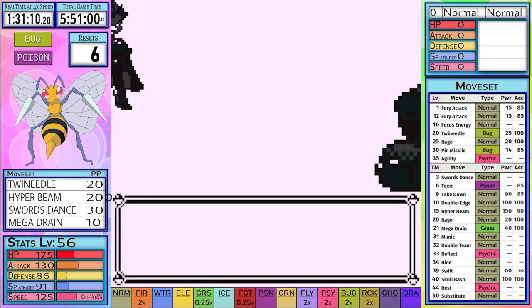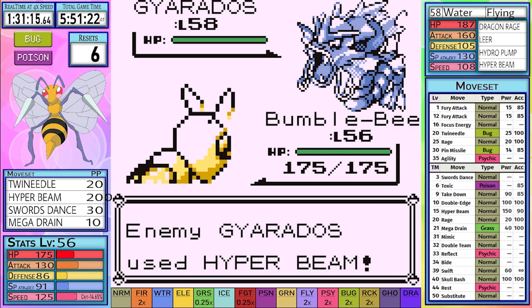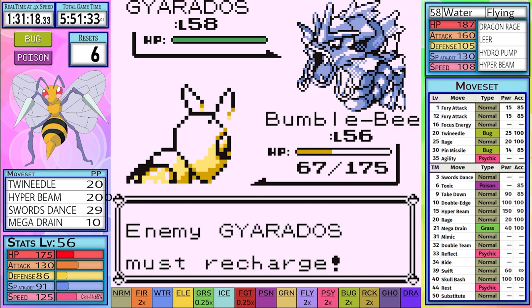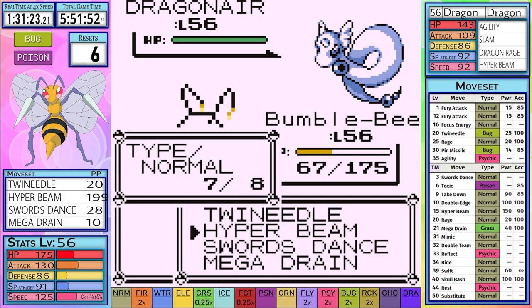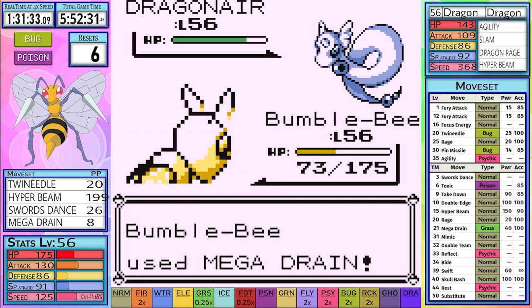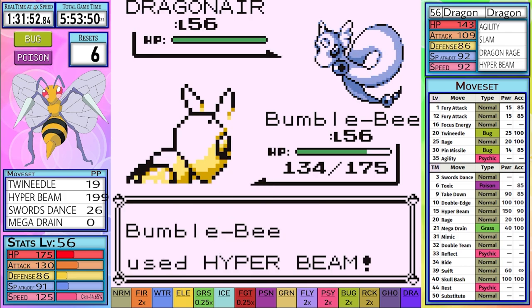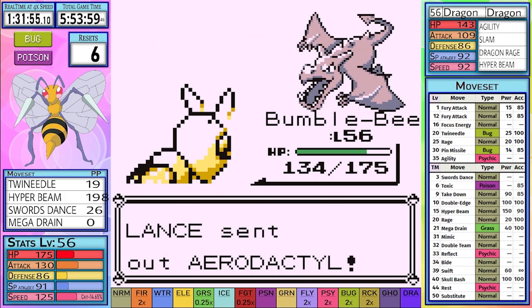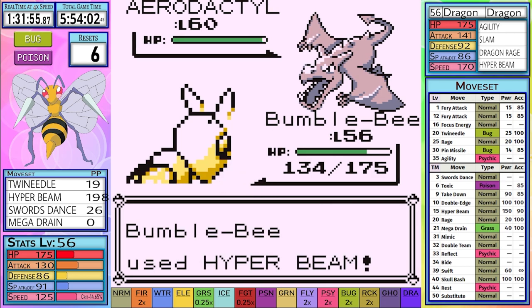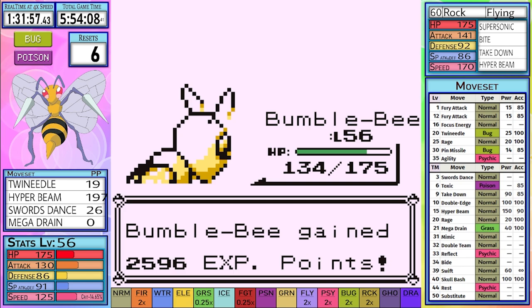On our very next attempt, Gyarados decides to use Hyper Beam first, and this allows us enough time to use 2 Swords Dances again. We use our Hyper Beam and take it down. Next up is Dragonair — we can easily take it out with a Hyper Beam. But just in case I get another crit on Aerodactyl, I make sure to use up all of the Mega Drains first. Then both Dragonairs go down to a single Hyper Beam each. The Aerodactyl comes out and it turns out we didn't need to use all those Mega Drains — we didn't crit, and it goes down in a single hit.